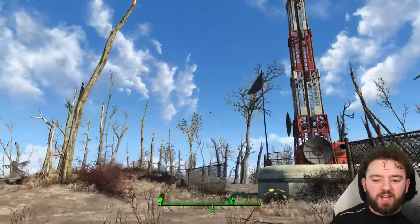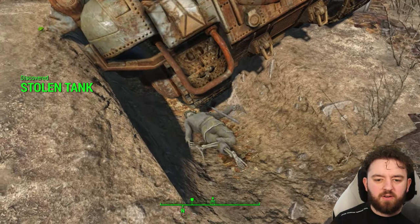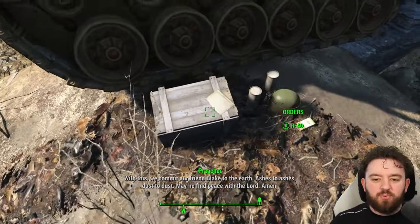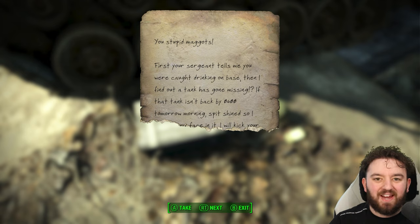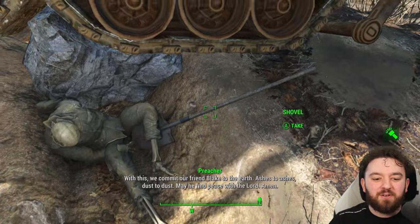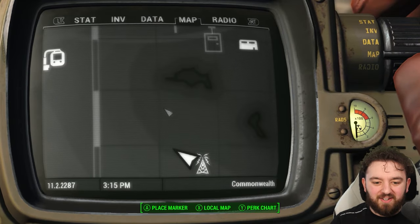Not too far away from the Fort Hagen Relay Tower — in fact, just a short walk west — you can find a tank that is experiencing a bit of issues; it's stuck on the rocks. What makes this one of my favourite stories in Fallout 4 is when you read the orders. You get a glimpse of what was going on: 'You stupid maggots. Your sergeant tells me you were caught drinking on base, then I find out a tank has gone missing. If that tank isn't back by 0600 tomorrow morning, spit shine, so help me...' You get exactly where that's going. Obviously these two soldiers had one too many drinks and thought it would be a good idea to joyride one of the large battle tanks. One of the best stories you can find in the Commonwealth.